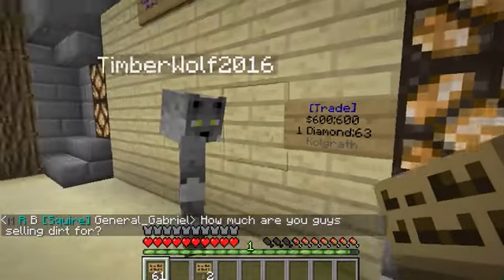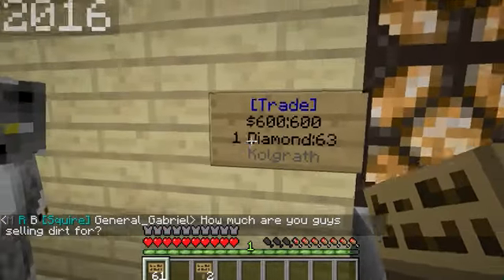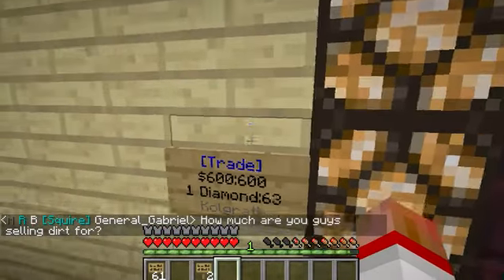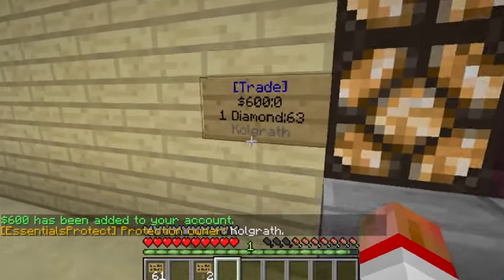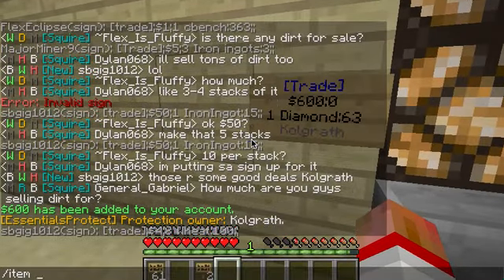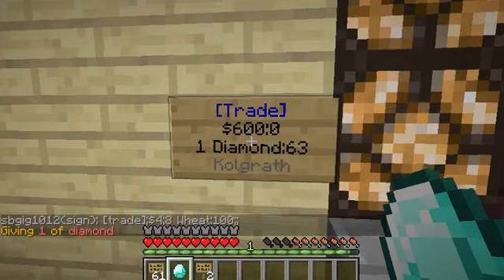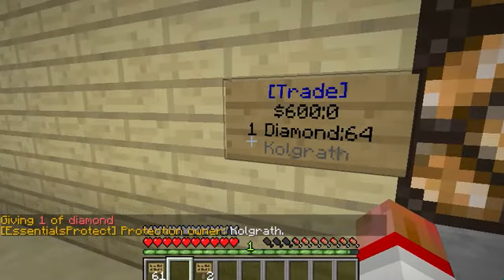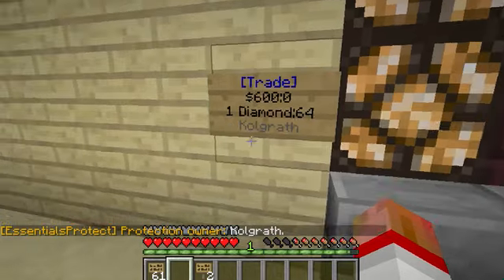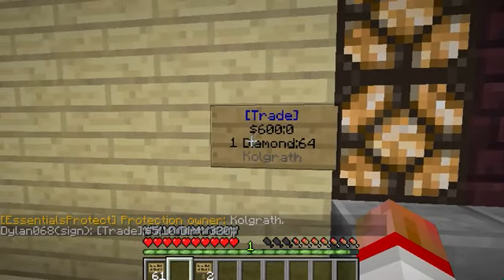Now people can start buying. Timberwolf just bought a diamond from me — hooray, we're already making money! I can right-click the sign and it added the money to my account: $600 has been added. Here's another cool thing: if you hold your item in your hand and right-click on your sign, see how it went to 64? You can restock your sign that way, so you don't have to make a new one every time. Right-clicking your sign with the item you're selling will restock it.